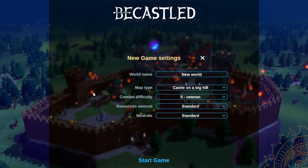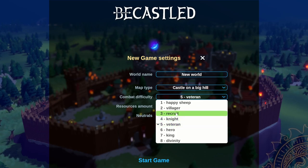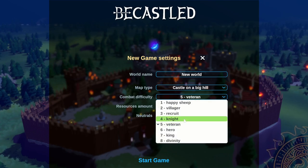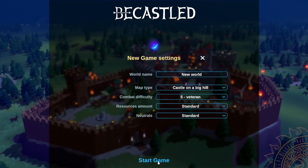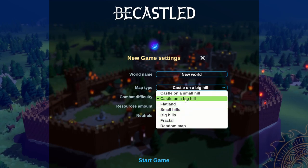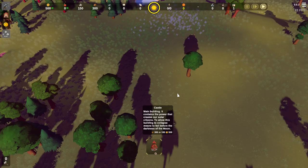Let's get into it. I'm going to go with these settings — I think it starts on Recruit and I set it to Veteran, because I've not played this game for a couple of years but I think I'm past Recruit. All the maps are randomly generated as well, so all the resources will be in different spots, and there's a bunch of different maps you can play on.